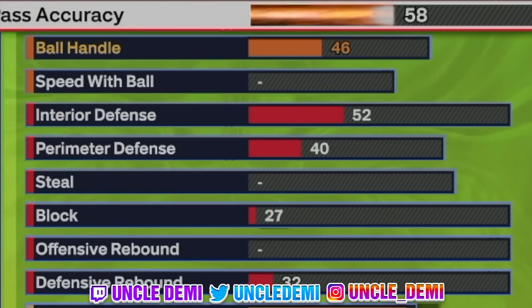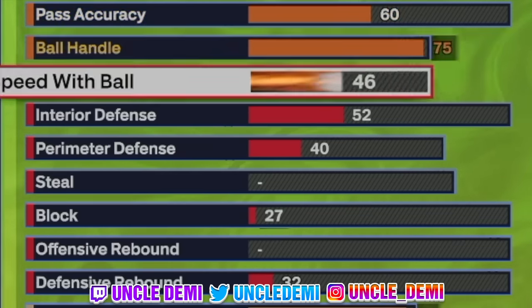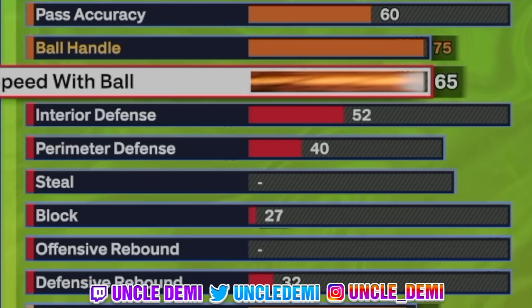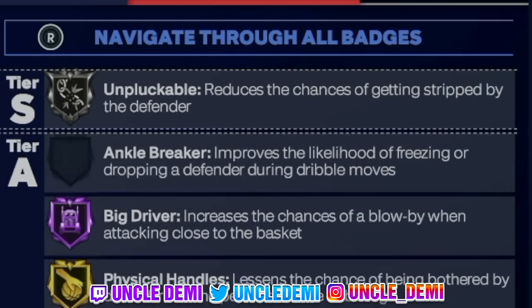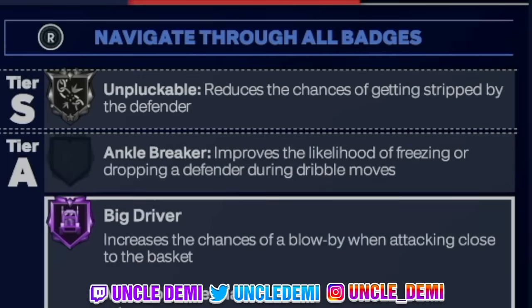We're going 71 on free throw to get Free Points on bronze — that's for all my rec players. Then we're going 60 on pass accuracy; we're not going too high there. At the end of the day this is an ISO build, but you won't be isolating a lot because if you've got a lockdown on you, you'll most likely have to work in the post. Then we're getting ball handle to 75, which gives you all pro dribble animations. We're going 65 on speed with ball, which gives you Big Dripper. Handles for Days is on bronze with the 75, so when you're in the paint, face up in a triple threat and try to work your way to the basket.